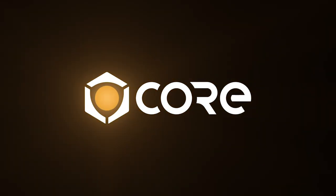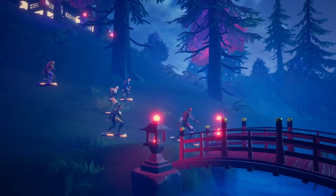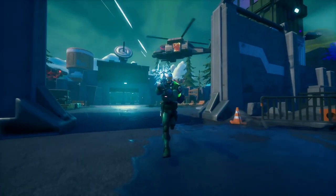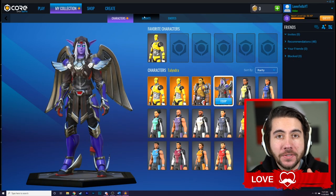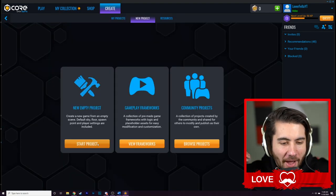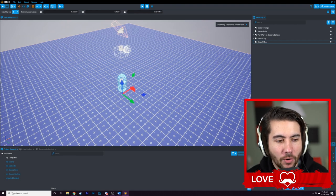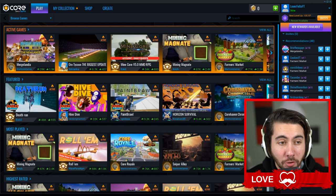Thanks to Core for sponsoring today's video. Core is a brand new platform that allows you to create and play games for free. Core uses Unreal Engine, which means you can create anything — shooters, RPGs, sims games, Minecraft games — literally whatever you could think of. You and your friends can make the game you've always dreamed of. The music, assets, artwork, and sound effects are all free, and you don't have to know how to code. Core's character creation screen is incredible — your character transfers across all the games you play. You can create a project, name it, and get a drag-and-drop style builder. Some games on the platform already have tens of thousands of players right now.